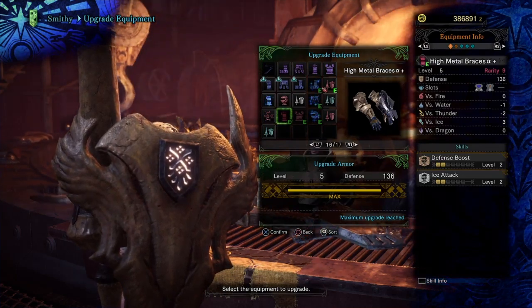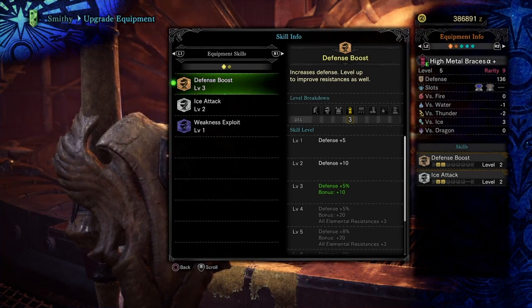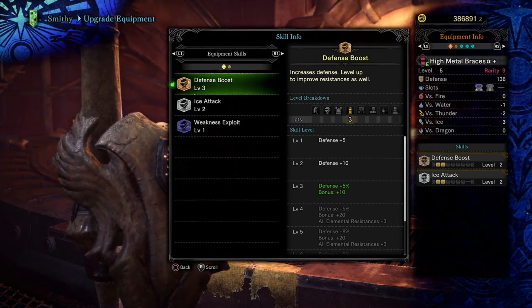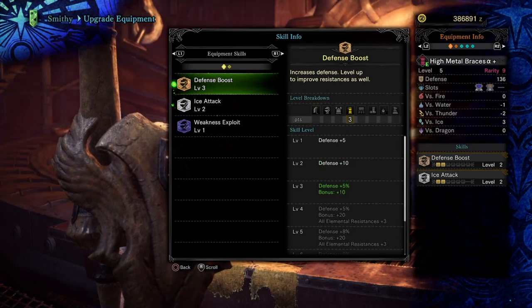And then last but not least, we've got the high metal braces. It comes with plus 2 on the defense and plus 2 on the ice attack, and we've got 2 free slots. In those 2 free slots, we're going to plug in 1 defense boost and 1 weakness exploit.